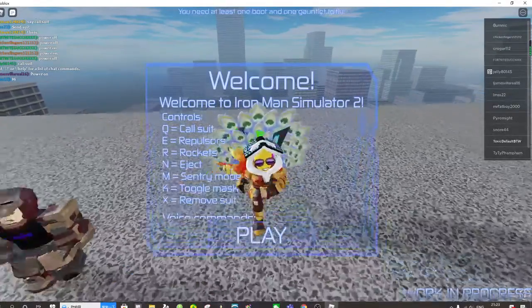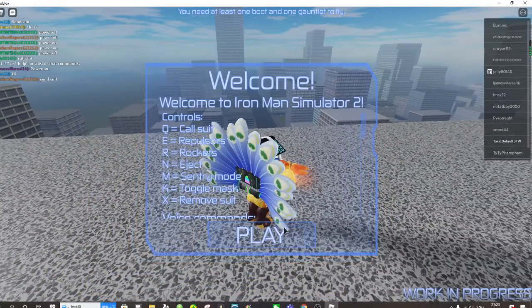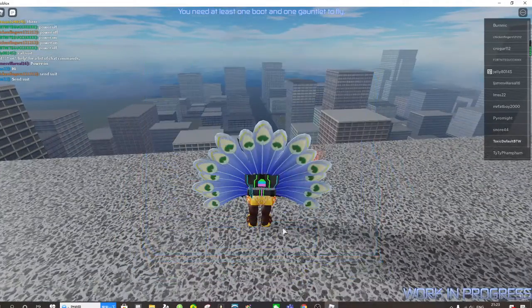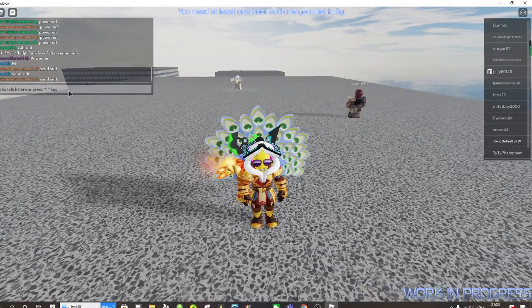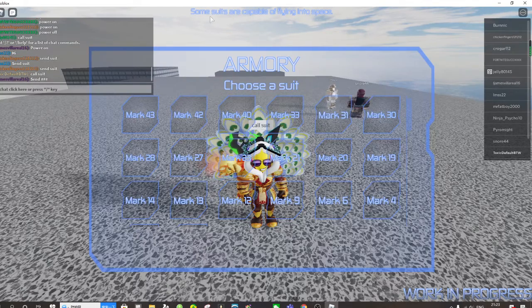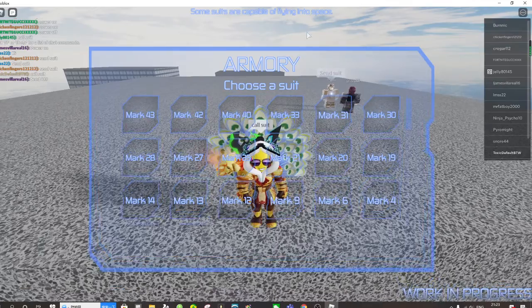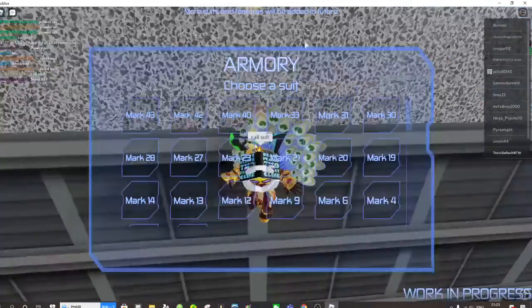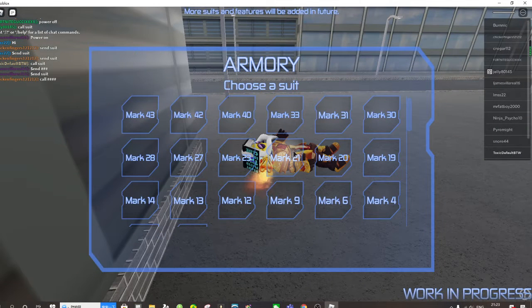Hello guys, back with another new video. Today I'll be playing Iron Man Sim 2. A lot of people have been asking, so if you see the tips — let me call a suit first so I don't die. Some suits are capable of flying into space and a lot of people don't know what suit it is, so the tip is you have to call for — okay yeah, I died.